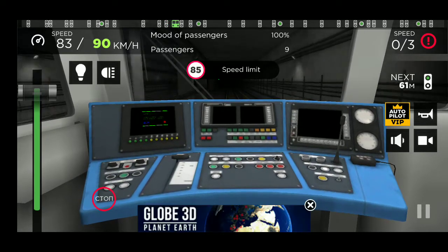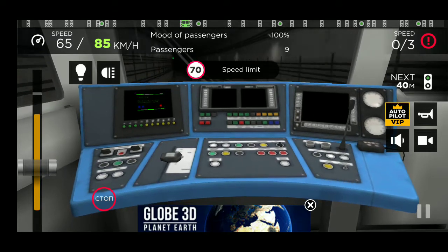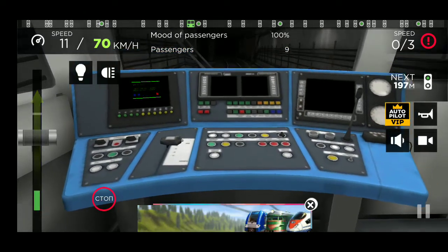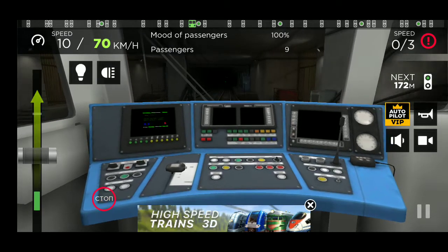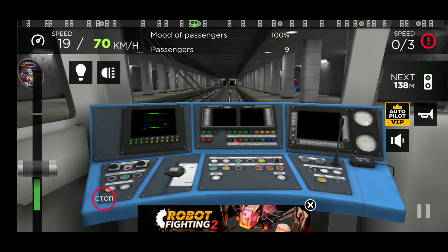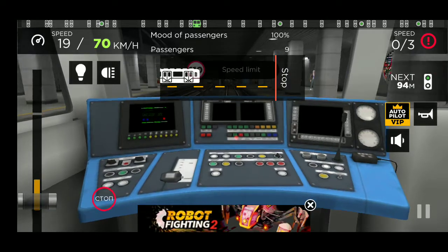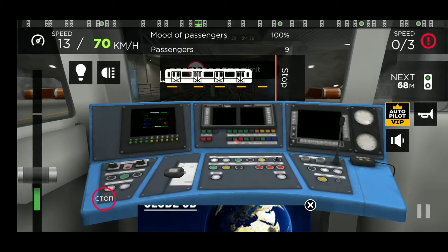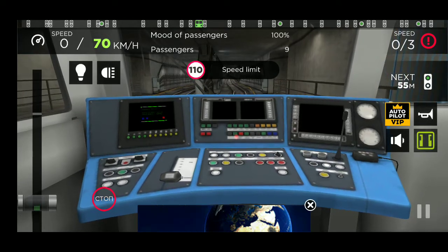I will reduce the speed of this game. I will play at 70. I am going to the train. Let's see. People will come. Three or four people are going to the train. The train is going to carry me. I am going to stop the train. I am thinking about the metro — open the door.